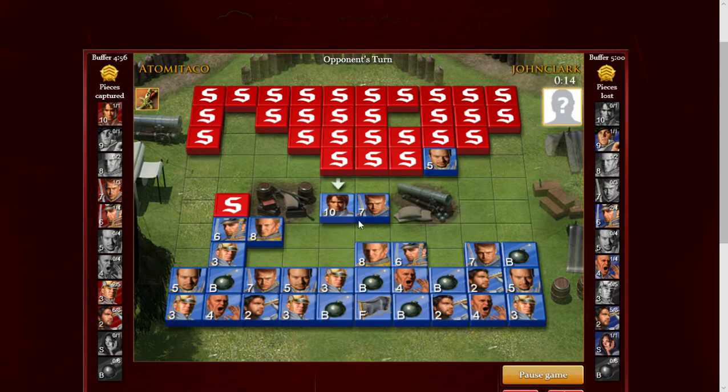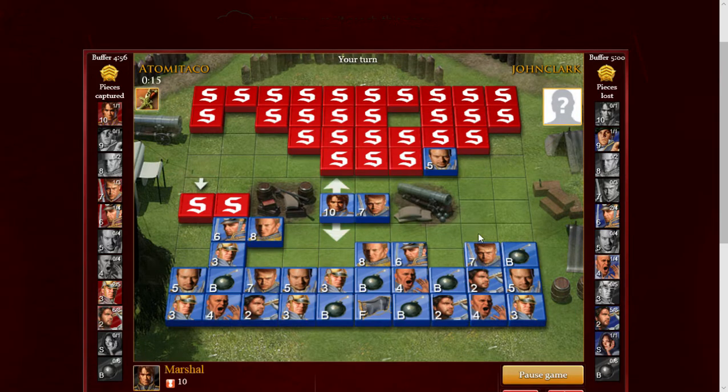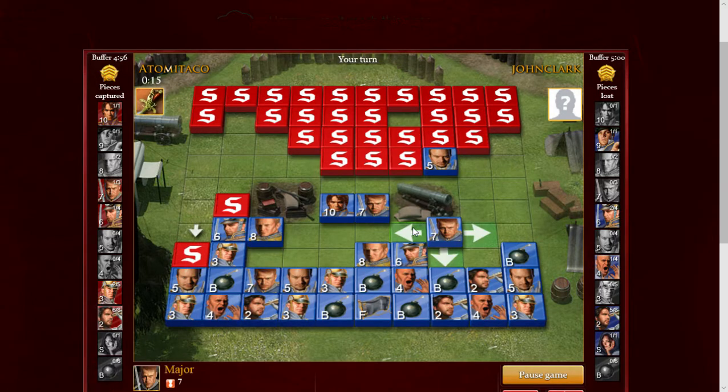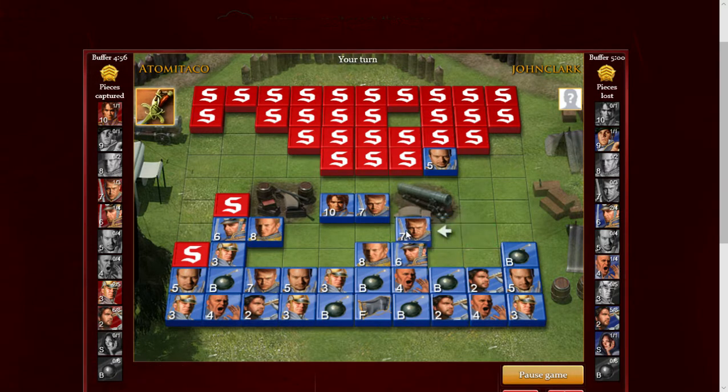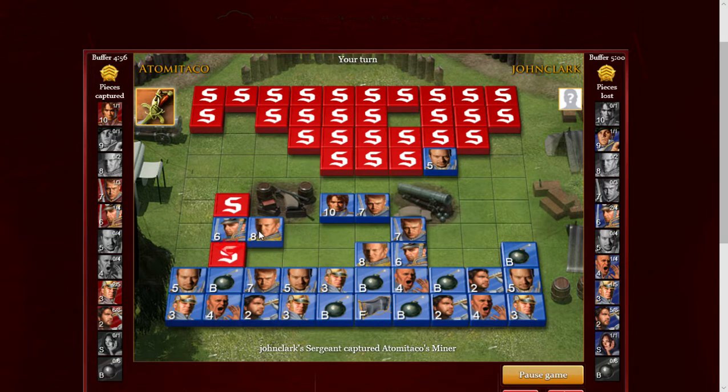I'm gonna retreat with this for now because I want to take a more defensive position; I don't want to be out of place if he tries to take something. I'm gonna move that up because I want to get this major. I need to get these scouts out. I think — if he moves down I'm gonna take it. Colonel — oh, third miner. Okay, it was a bluff. I'm not expecting the general over here at all.